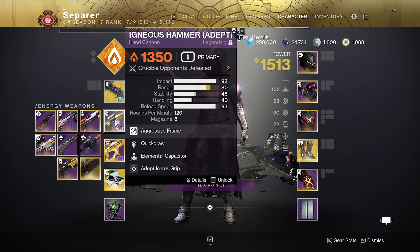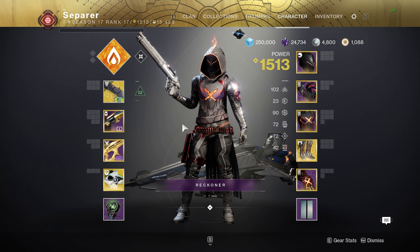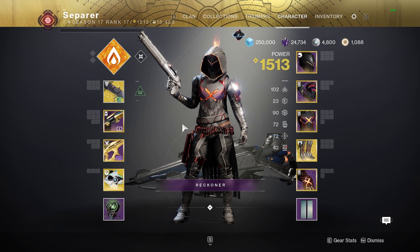First of all, they announced Igneous Hammer has 23 AE — AE being the short terminology for airborne effectiveness. And what does 23 get you? Gets you nothing. 23 is abysmal.